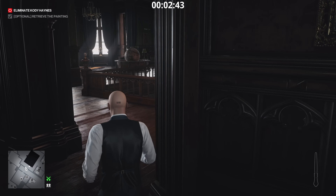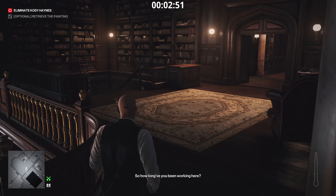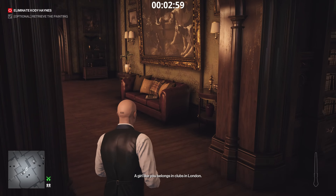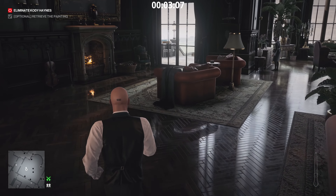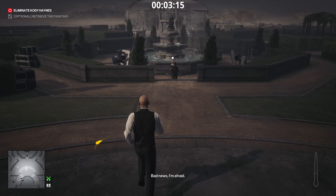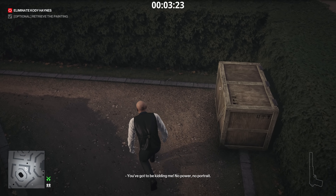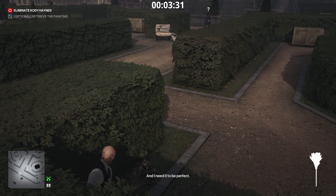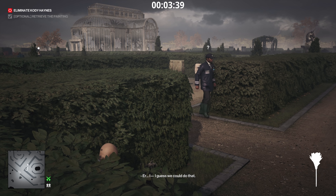There'll be an enforcer right there, so head left, come through this door, take the stairs right in front of you down, then turn left. Don't go through the bathroom — go through the left door down the main hall. Outside there's going to be an enforcer housekeeper, so give him a wide berth. The detection meter is quite slow so don't worry too much. Once you're over here, create a distraction — throw anything on the floor, even a coin, to grab the security guard's attention. Wait for him to investigate, knock him out, put his body in the crate, and take his disguise and his weapon.